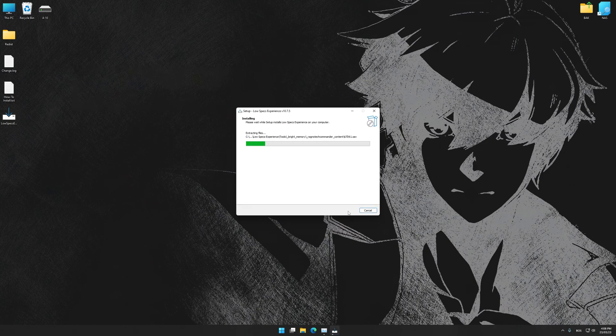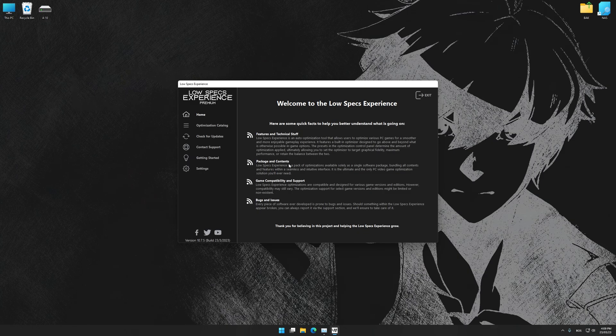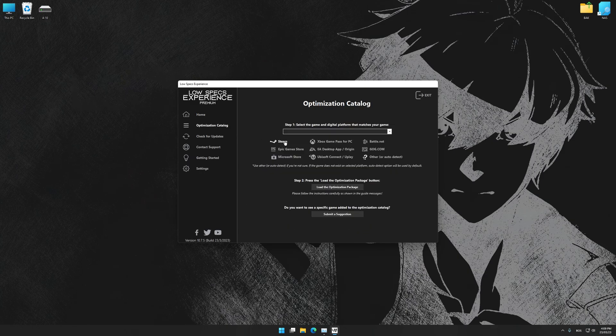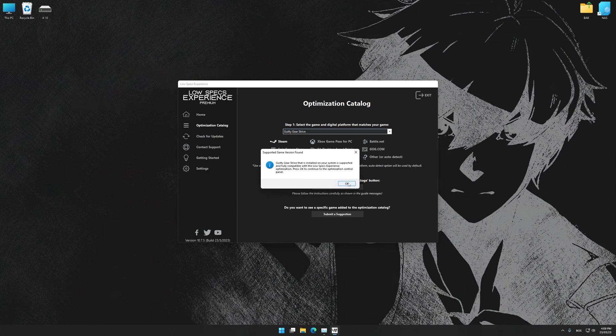So, first of all, start the installation process for the Low Specs Experience. Once it's done, start it from the newly created Desktop shortcut and select the optimization catalog. From the top of the menu, select the applicable digital platform, and then select Guilty Gear Strive from the drop-down menu. Once that is done, press load the optimization package.